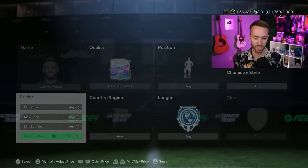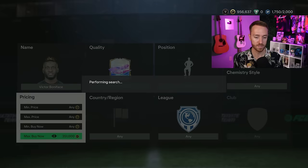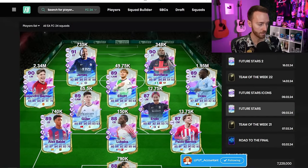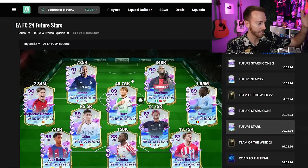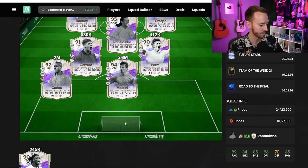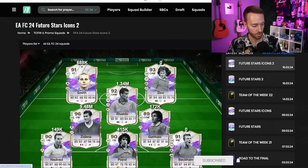I went out and picked up Bonaface for 289-300k and he exploded. Some of the cards from Team 1 have absolutely exploded because of rarity and also because they're so much cheaper comparatively to Team 2. Doku's up a couple hundred thousand coins, Garnacho is rising, Balde is up, Rodman, Elliott, Lauren James — all of these are starting to go up in price. Even some icons — I bought a Rooney at 1.15, Carlos is up, Gerard is up — because the new Future Stars are a bit expensive.